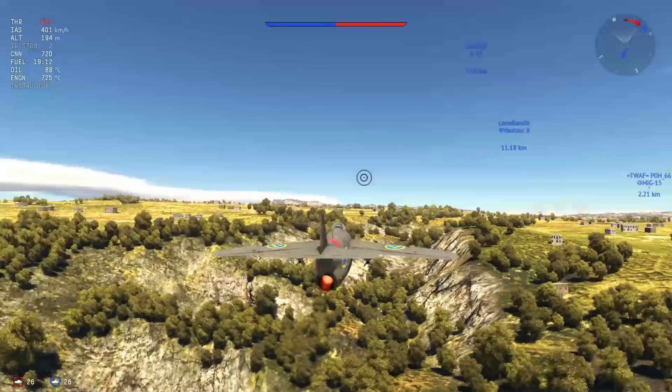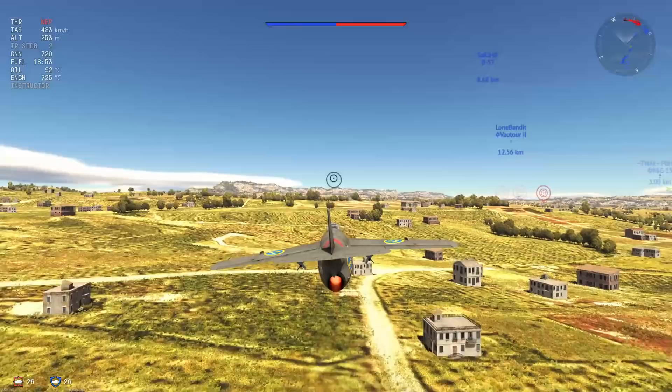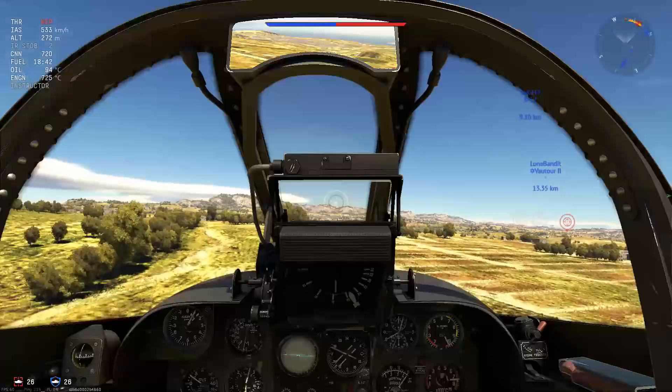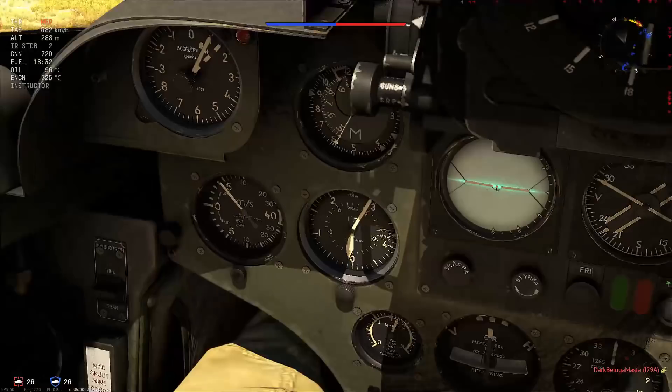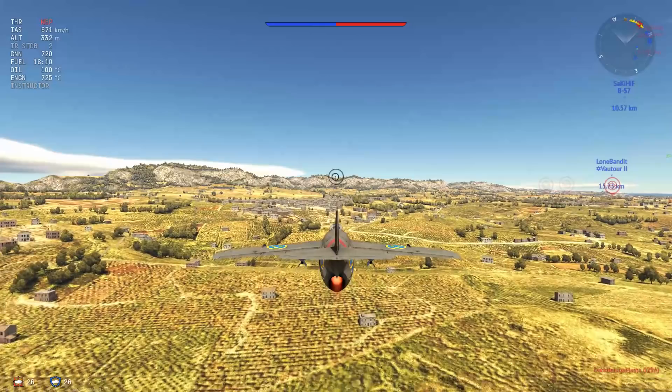Honestly, it basically flies the same way — there's very little difference. I think it even has the same engine: the de Havilland Goblin engine with the afterburning effect, which is why you see that little red flame behind it. Despite being basically a J29D with different guns exchanged for air-to-air missiles, it does have a different playstyle. It doesn't quite play the same way, and that's down to the air-to-air missiles.